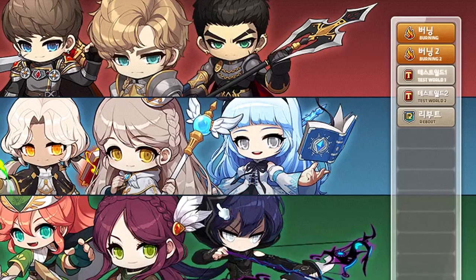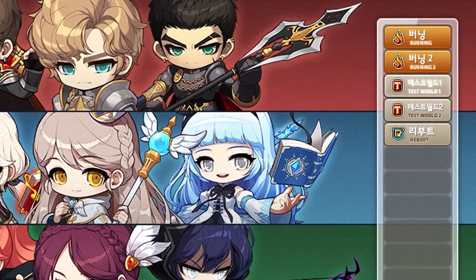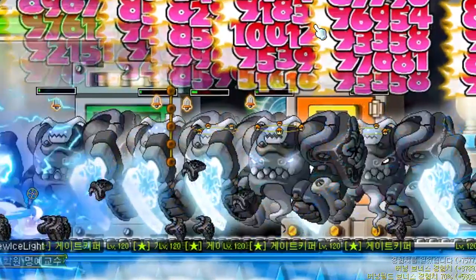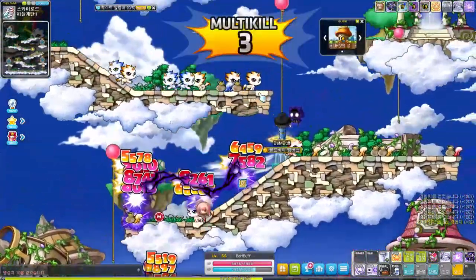Hey YouTube, Coppersan here! The MapleStory test server just keeps pushing out more and more crazy updates. First we had the Thunderbreaker going ham with speed, then the Ice Lightning Mage got one of their skills buffed to be insanely good, and now the Battle Mage is looking pretty interesting and of course very balanced.